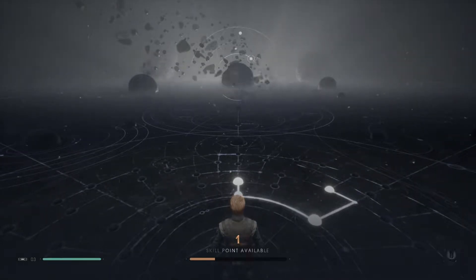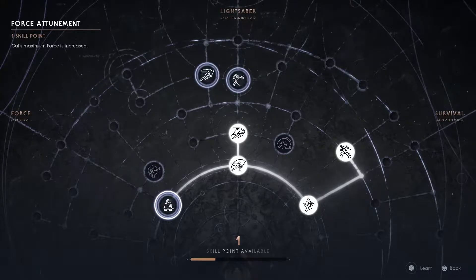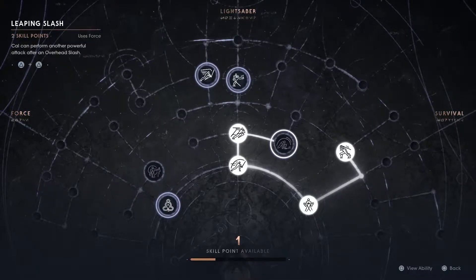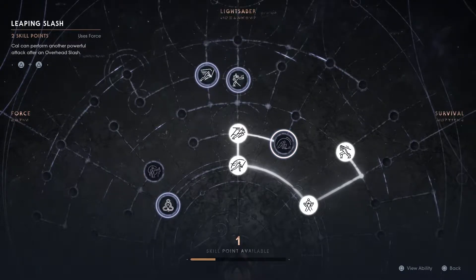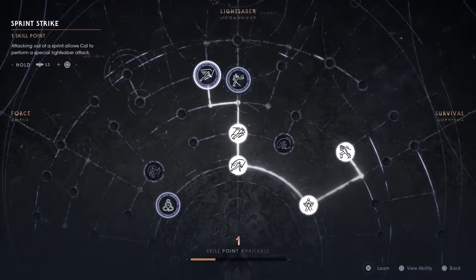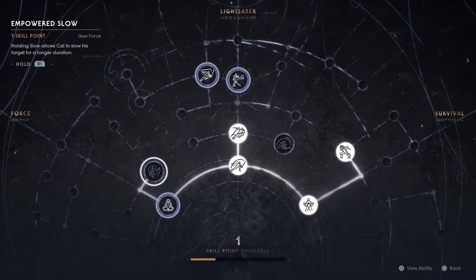Right. Let's actually use this skill point to our advantage. What do we want? More force. I'm not really sure. Triangle, triangle. Leaping slash. That might be good. Let's do it. I can't do it. Oh, it's two skill points. Scheisse. Hold L3 and square. Attacking out of a sprint. That's pretty cool. Why not?